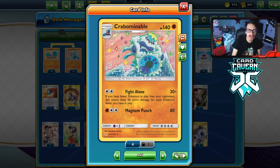Thanks for watching today's video on this Crabominable Echoing Horn deck — try it out yourself. If you're sick of playing against Eternatus V-MAX, play this deck and you might get some free dubs. If you enjoyed the video, leave a like, subscribe to the channel — we're about 400 subscribers away from 18K subs. Check out Card Cabin down below. Peace out.